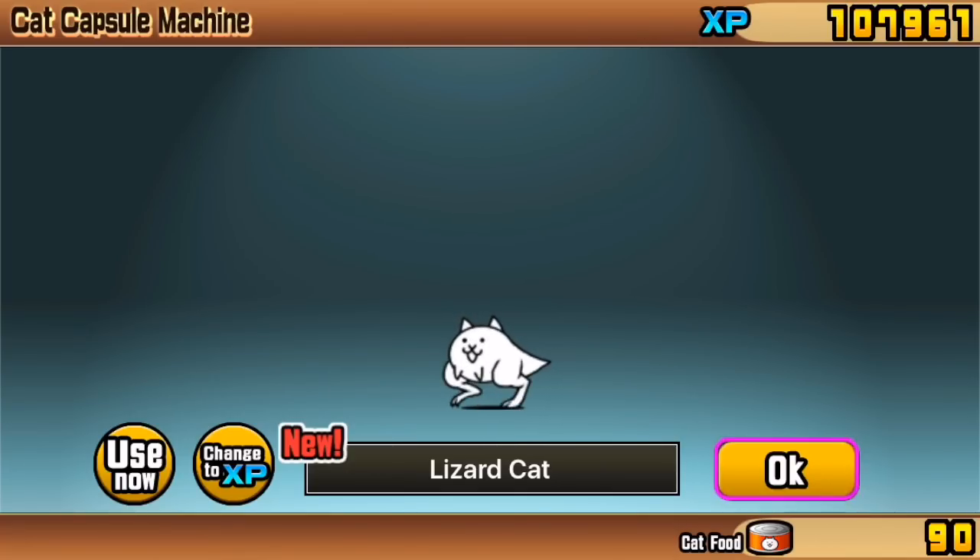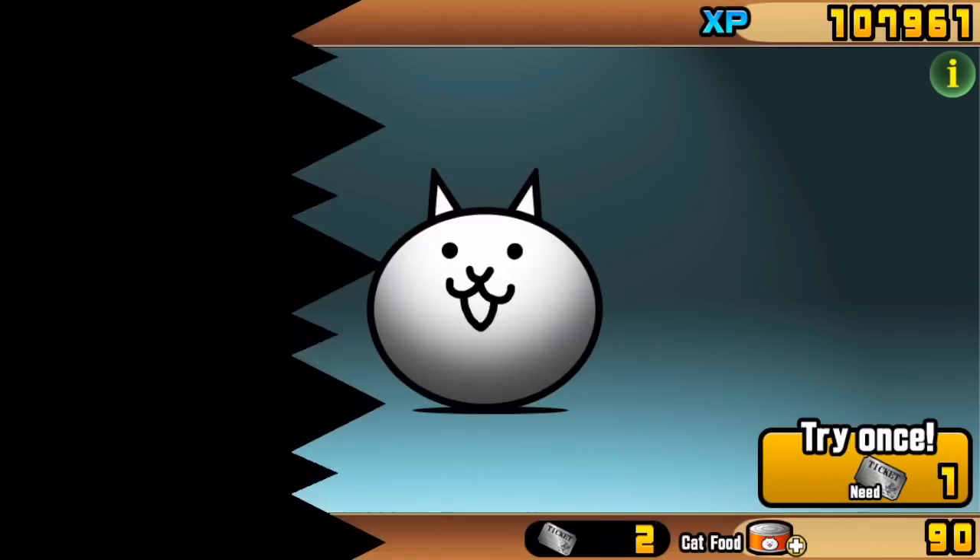We're not actually going to use the Lizard Cat yet, because a prime tip — which someone reminded me of — is that this is a new cat, so if I used it now, I would unlock it to level 1. But if I use the capsule first and then unlock the cat officially later, it will be plus 1 instead of just level 1. So I'm going to plonk this guy in storage and show you him later.